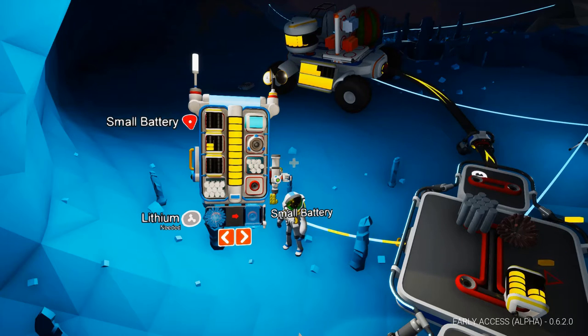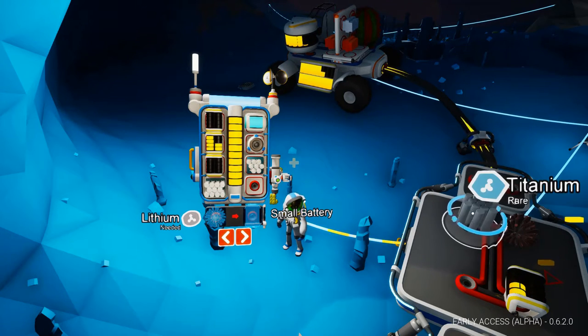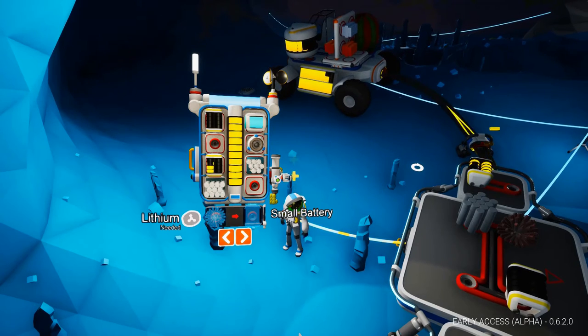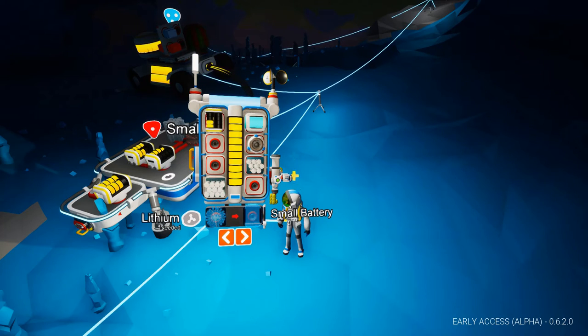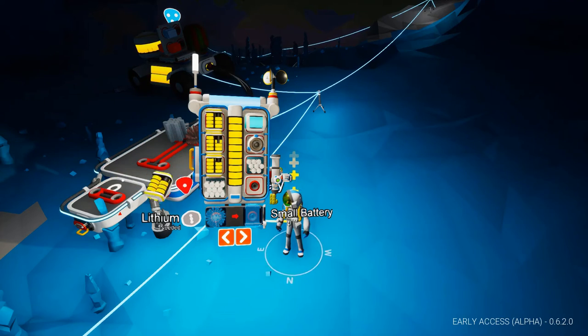Now, that looks like a bug — the battery on the platform is charging one battery in our backpack and the rover at the same time, which is probably a violation of the conservation of energy. So, don't tether to the platform. It is much faster to have your AstroDude on the main tether, which charges all the backpack batteries in parallel rather than serially.